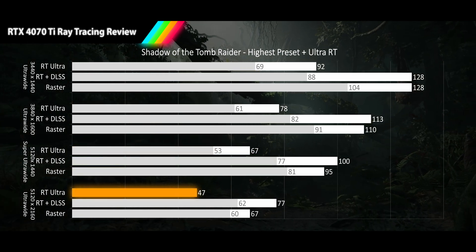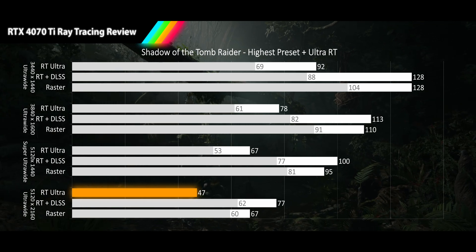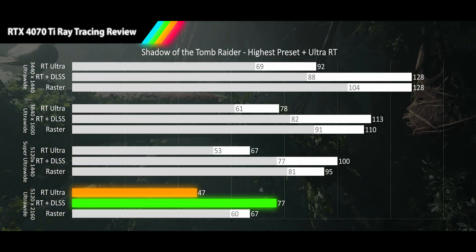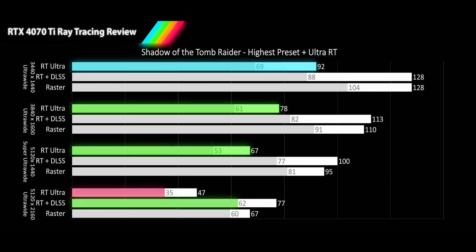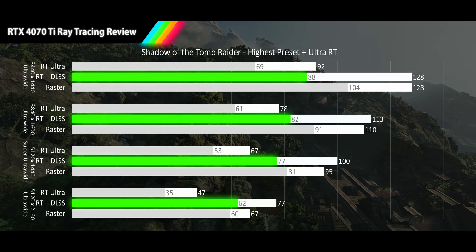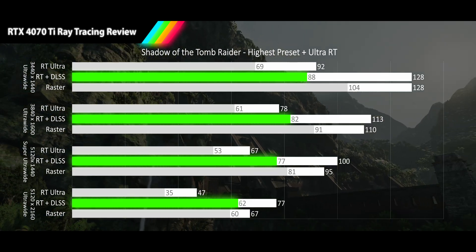Finally, at our 5120x2160 Alt-Wide resolution, the RT results dip to acceptable range at 47 FPS, 30% slower than raster. Turning on DLSS quality provides an additional 64% performance for a better-than-raster average and a 1% low that keeps everything above 60. In Shadow of the Tomb Raider, the 4070 Ti delivers playable RT framerates up to Super Alt-Wide, and with DLSS quality things reach very high refresh rates — with 1% lows never dropping out of smooth range, though frame variance is higher than raster.